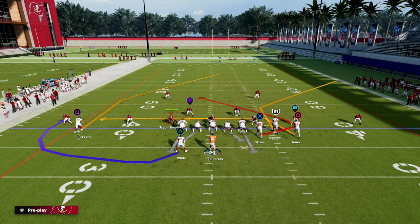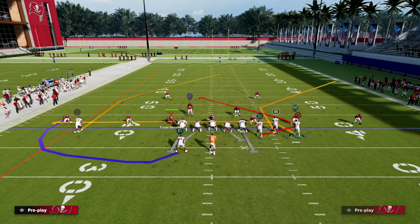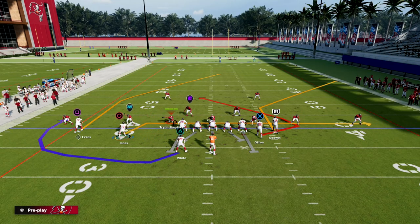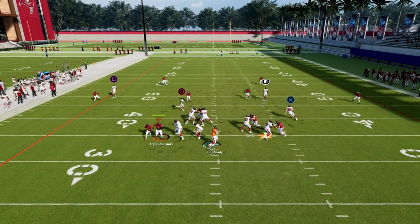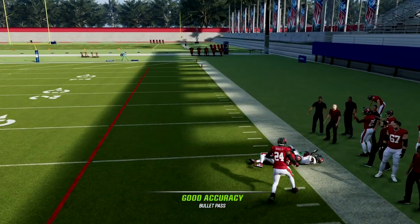The setup for this is really simple. We're going to drag our outside bunch receiver and motion him across. You can leave it like this if you want, or go ahead and block your running back. What you'll see — and I'll show you what we're going to do on the left side in a second — is that if it's zone, this corner route to the right side is super, super good.